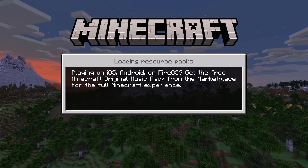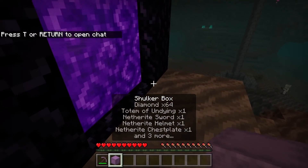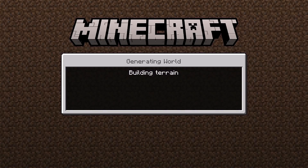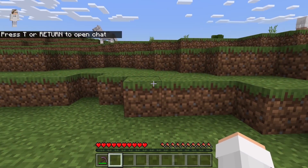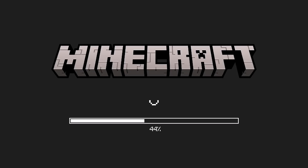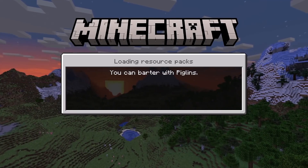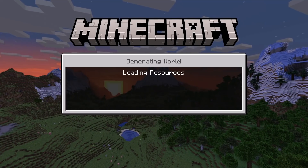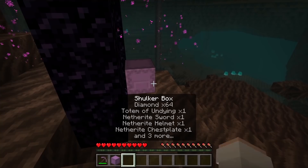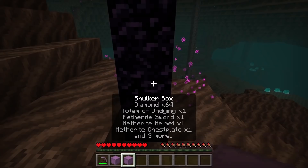Now go into the world again. Then enter the nether portal. Now place down the shulker box right before you get teleported through. Now walk out of the nether portal. Then exit Minecraft without hitting save and quit. Now reload Minecraft back up again. Then go back onto your world. As you guys can see there, you should then have duplicated the shulker box. You will have a shulker box in your inventory with all the items you wanted to duplicate, and there will be another shulker box over here. Both of these shulker boxes will have the same items.